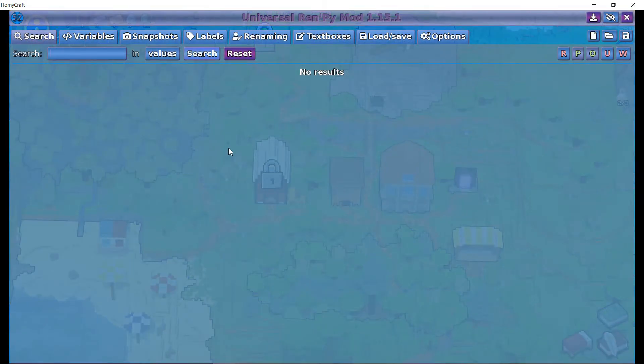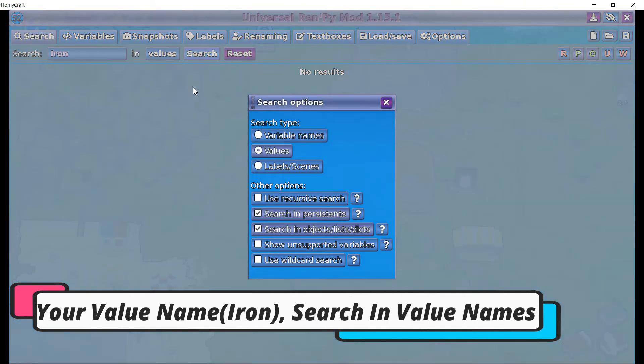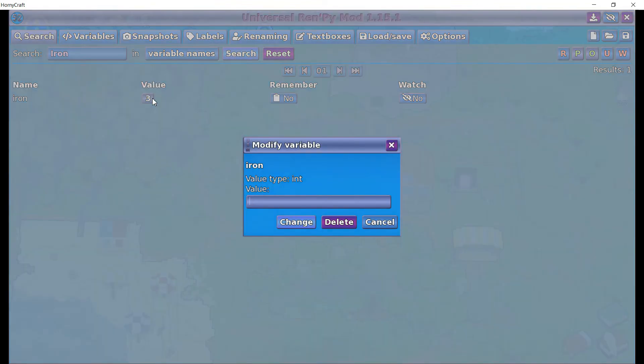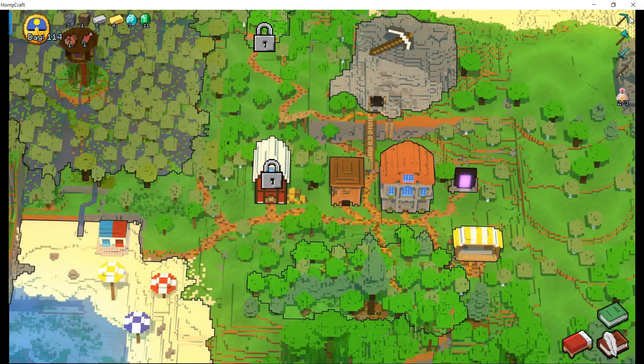We can do this in two ways. First, search for the name of the resource you want to edit — in my case, it's iron. Now I will edit it to say 8 and exit. As you can see, the process was successful.